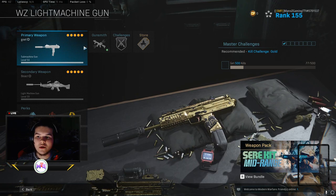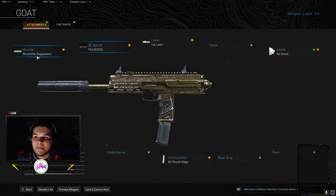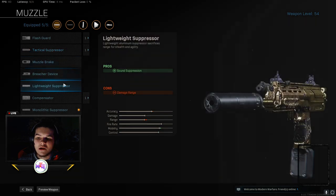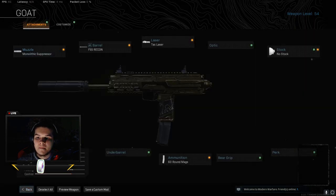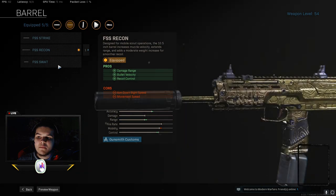Alright guys, so this is what you want on your MP7 — I named it 'The Goat' because this thing is the goat. I use the Monolithic Suppressor — it gives you sound suppression and damage at range. Then for the barrel I use the FSS Recon, which gives you damage range and bullet velocity.